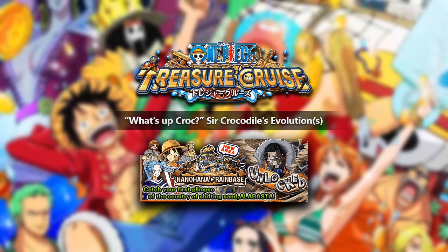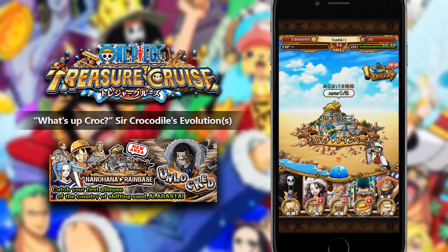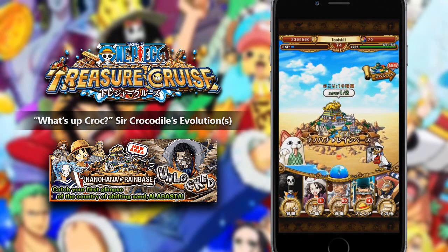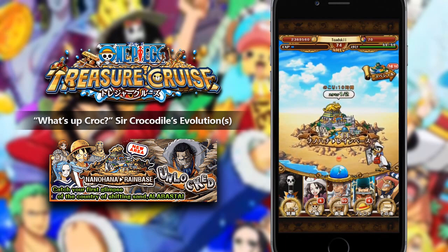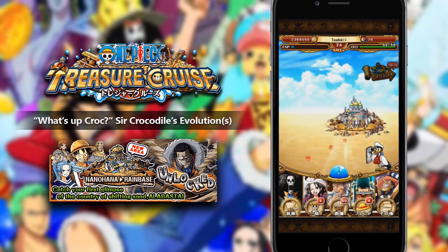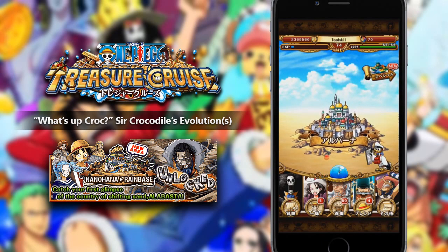So without further ado, let's get straight into the video. The new evolution of Crocodile will be available within the next story isle of One Piece Treasure Cruise. Currently, we have Nanohana Rain Base available in Global. As you can see on screen, this is my Japan version, and it does progress onto Alubana, which is where you'll be able to evolve Crocodile. Crocodile is available in Nanohana Rain Base, however he will be getting the new evolution once the update comes out for the next story isle of Alubana.